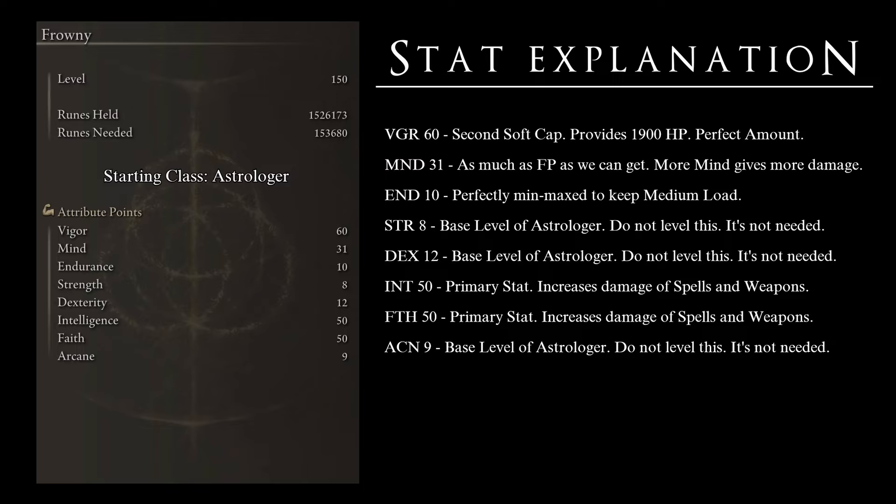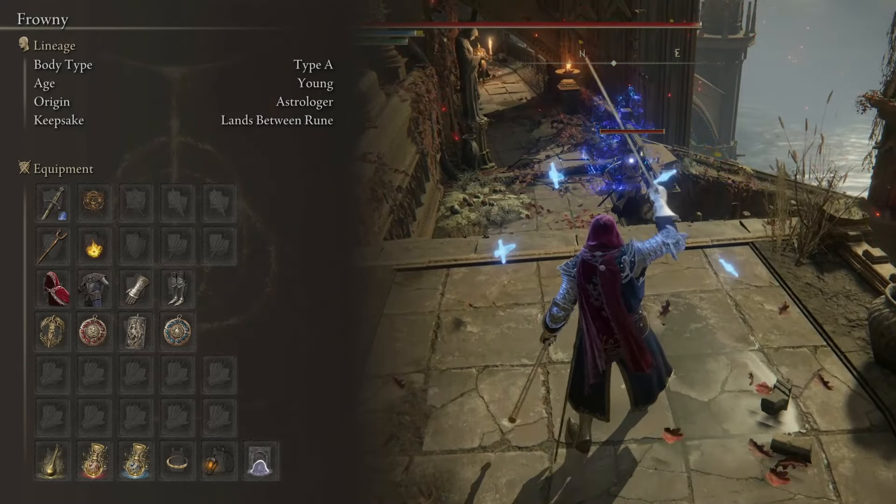Strength at 8 is the base level of the Astrologer and is already enough to use my weapon of choice, so we do not need to level it at all. Dexterity at 12 is likewise the Astrologer base, sufficient for our weapon. Intelligence at 50 is one of the primary stats of the build, needed to meet sorcery requirements and serving as a main damage scaling source for both our staff and seal. Faith at 50 is equally primary, meeting incantation requirements and scaling our damage. Finally, Arcane at 9 is the Astrologer base and we do not increase it at all in this build.